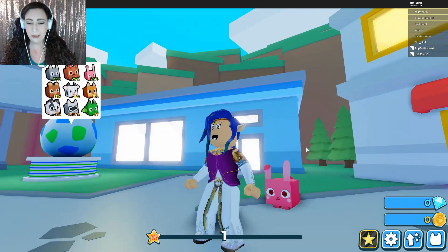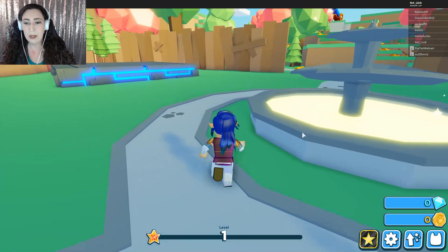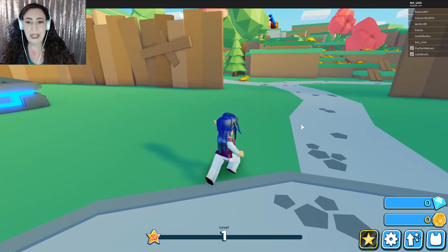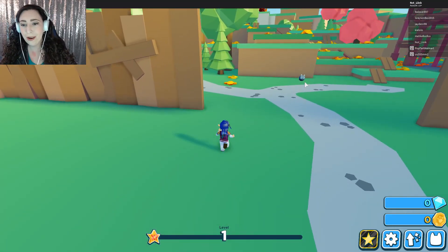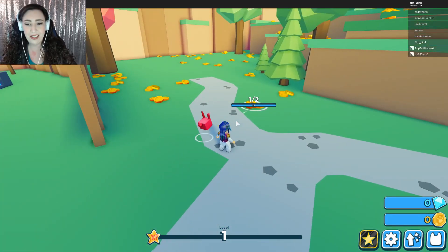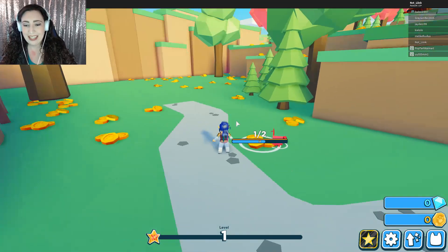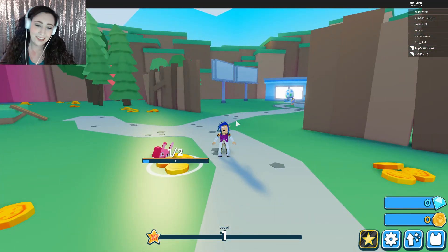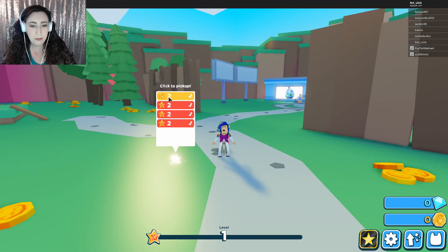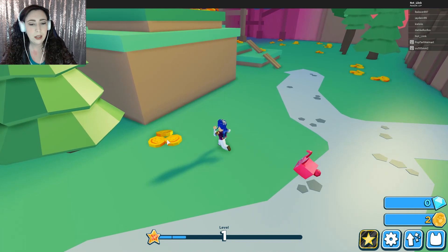We have got our beautiful little bunny pet here to match our beautiful bunny. And from what I remember of the last Pet Simulator game, all you got to do is collect coins. So bunny, if you could go and collect that, that would be wonderful. Look at it — it's actually moving around. Click to pick up. Oh, I actually have to manually pick up everything. Interesting.